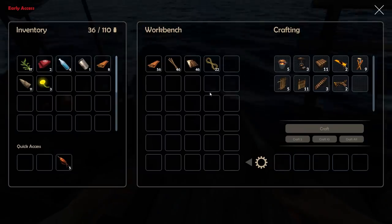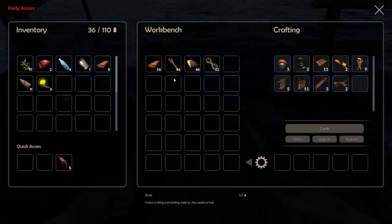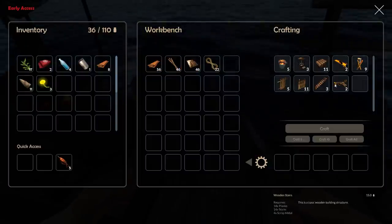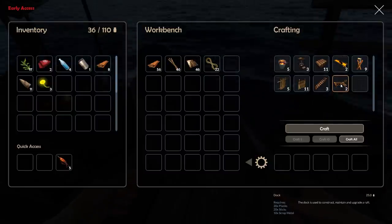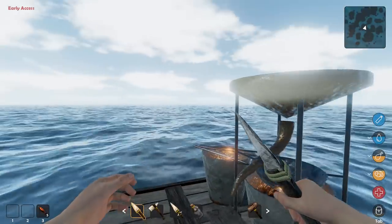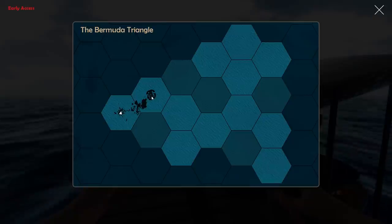I put them in the workbench because resources do actually have a weight associated with them and your backpack can only carry a certain amount. So I stuffed it all in here for now because we want to make some things — in particular, a dock today to make a raft to go off into the wild blue yonder.